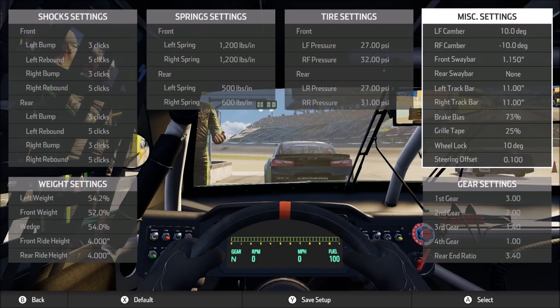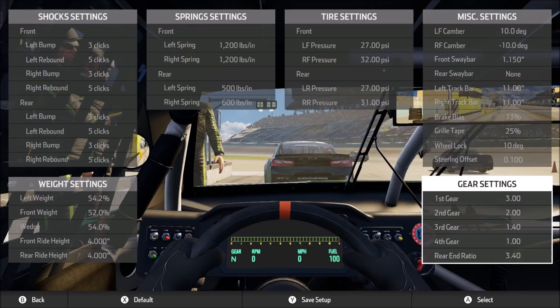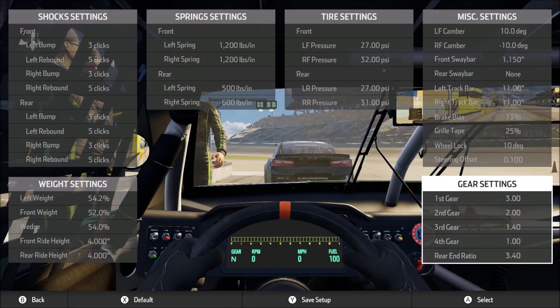Moving on to the miscellaneous settings: 10 degrees and minus 10 degrees on the front camber, simply because it works for me. It can make the car feel a little twitchy, so if you're feeling too loose and need more stability through the corners, one option is to reduce the amount of camber — that'll lower the amount of grip but will help stabilize the car. Front sway bar is my standard 1.15 inches, which is a good balance for me. Any lower and the car doesn't feel quite as stable, with a little too much weight transfer in the corners. Getting up around an inch and a half makes the car too tight and it doesn't want to rotate through the corner. So 1.15 is a very balanced setting.